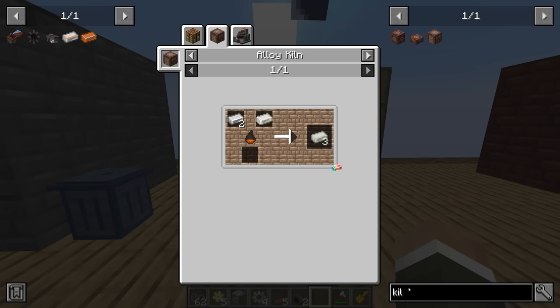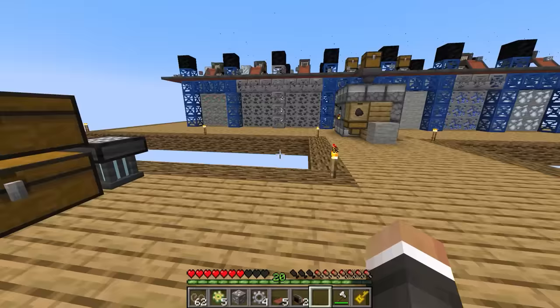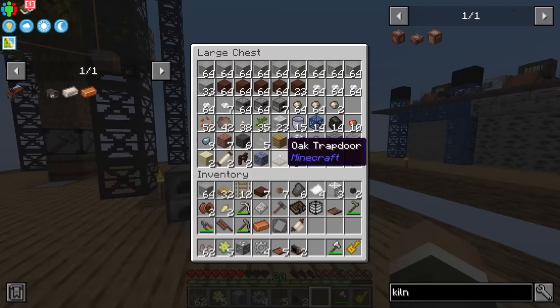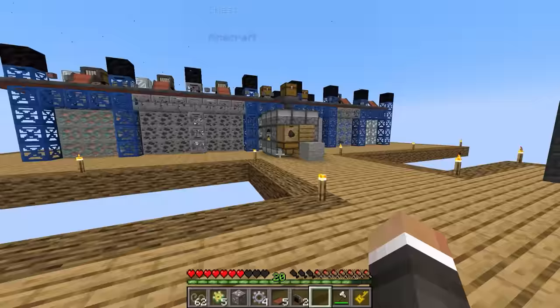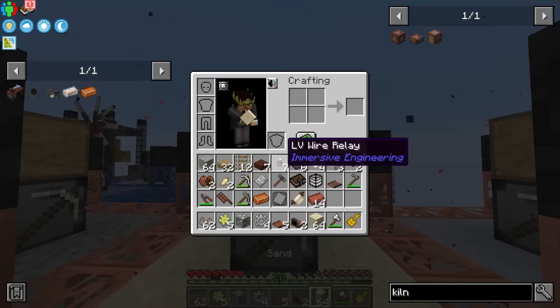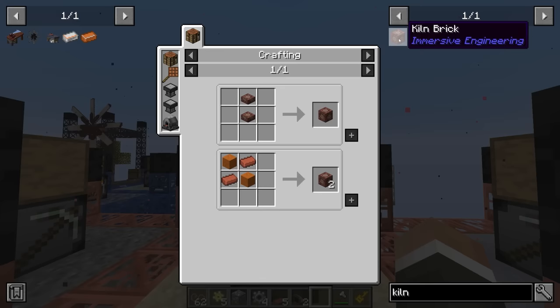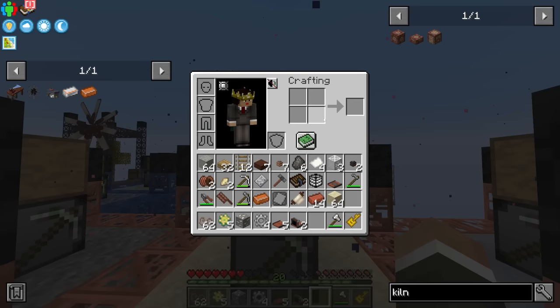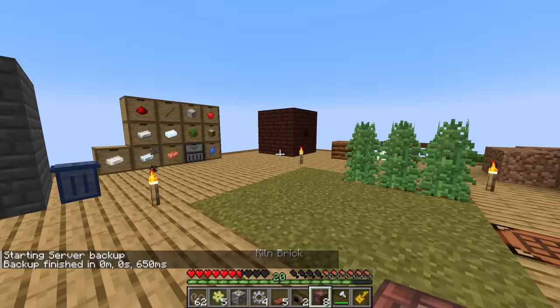Unlike the other alloys that we've been making up until now, Invar unfortunately can't be made in the jumbo furnace — it has to be made in the alloy kiln or the arc furnace, but the arc furnaces are ways away for us. The alloy kiln thankfully is not too difficult to make — you need eight kiln brick, which is just sandstone and brick. We do have both in relative abundance. I'm going to do a quick inventory clear here because we are running very short on inventory space. Getting eight of the kiln brick should be pretty easy.